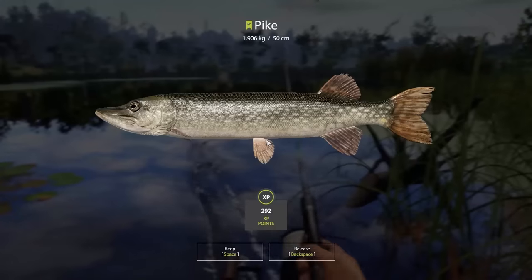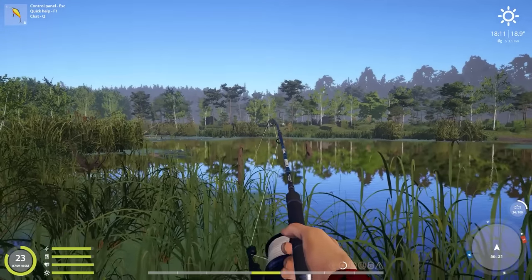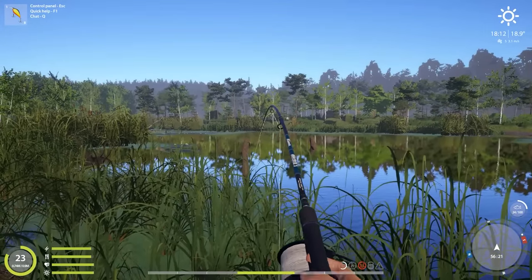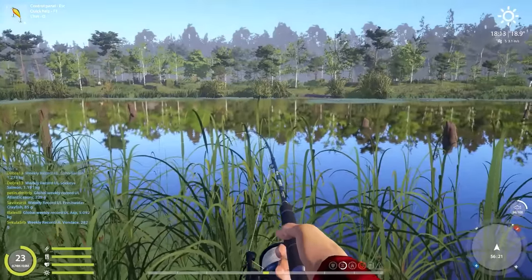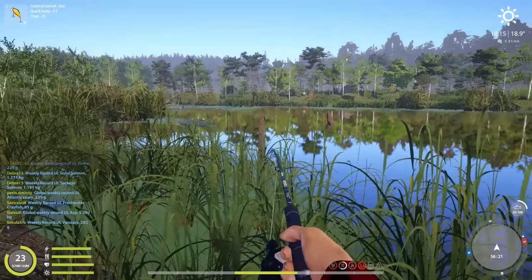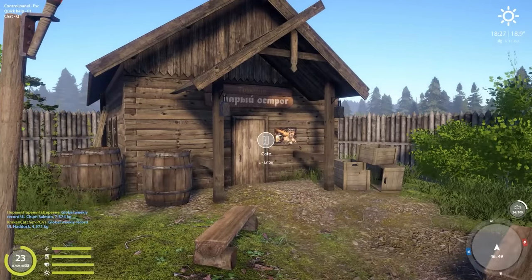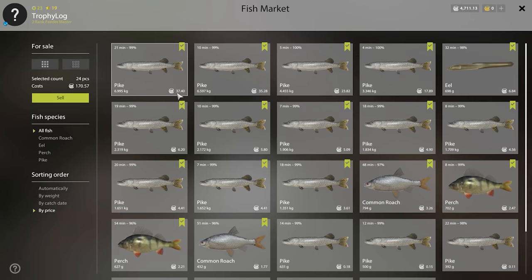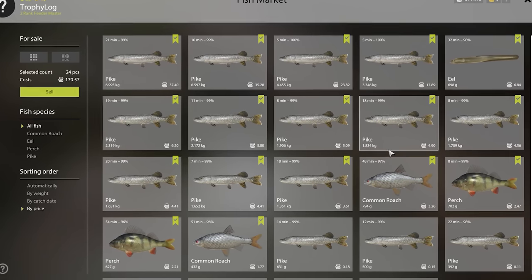Now I remember why I didn't like lure fishing that much - I've just snagged myself and I do not enjoy it frankly. But there's always an easy fix: just log out of the game. Time to sell the fish - no cafe order to fill in but the inventory is worth 170 silver. This is exactly what I've been looking for - we are finally making some serious money.